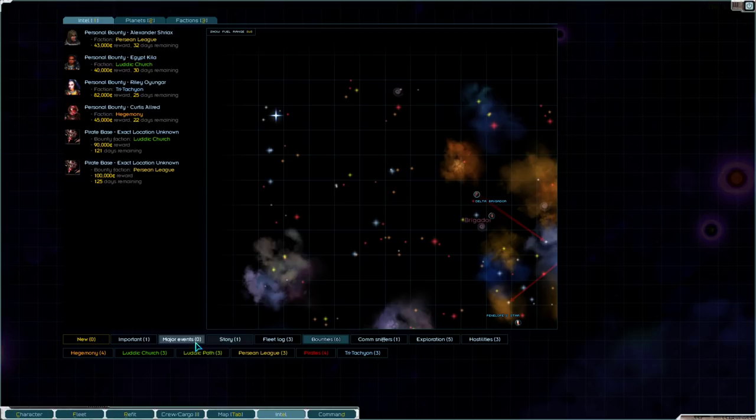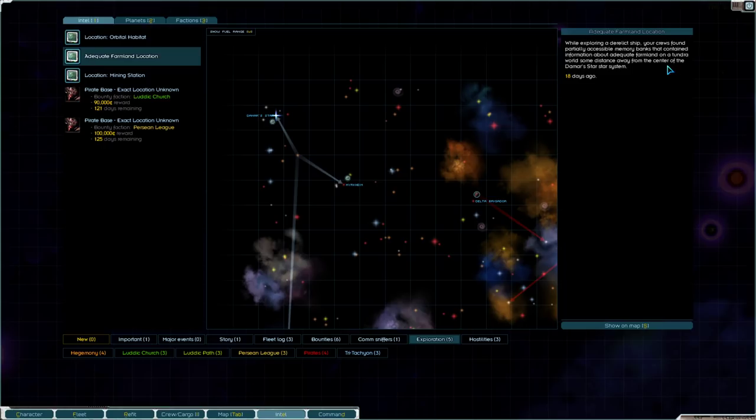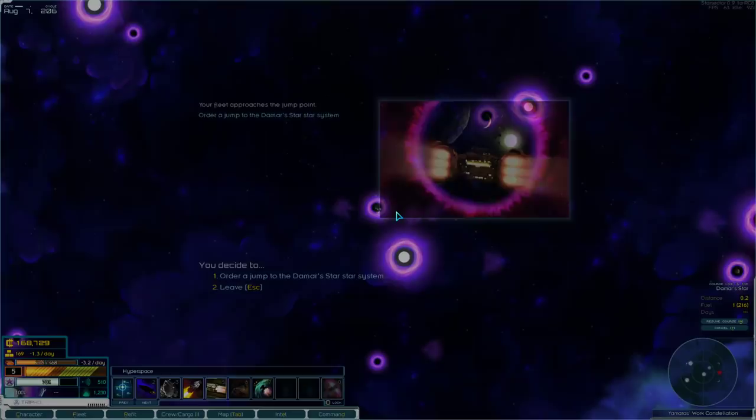Here's the Mars Star. Let's read the intel. This would be in exploration. Adequate farmland is at a tundra world, some distance away from the star — just go try to find that.